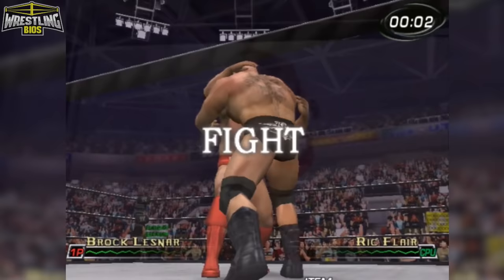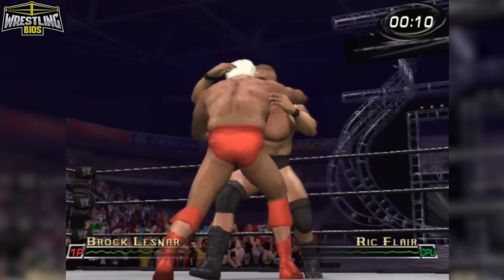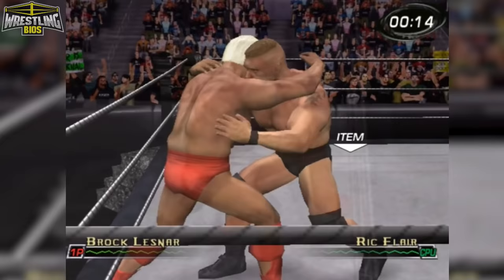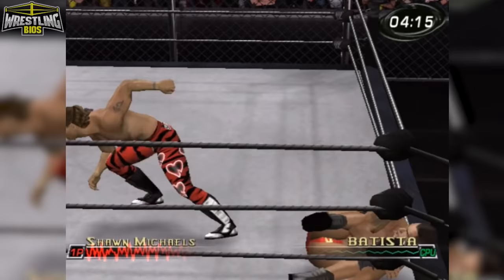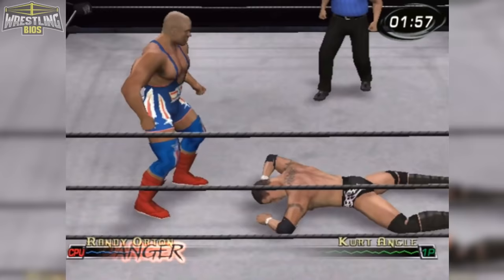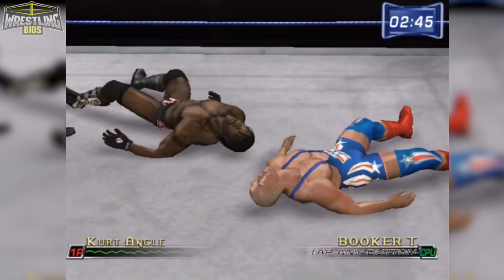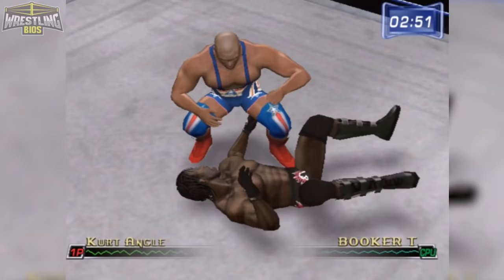Start a match and you'll notice things have been simplified. Gone are the multiple status bars - these two meters at the bottom of the screen give you all the information you need. I did like the shared momentum meter from Raw 1 but this still works fine. It's pretty much an adrenaline or spirit meter you'd find in other wrestling games - get it up to red and you can perform up to two finishers, if it goes blue you're in trouble. A danger warning will also appear if you've taken too much damage, though I found it a little inaccurate at times.